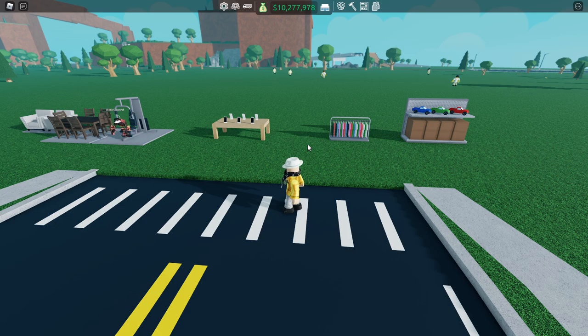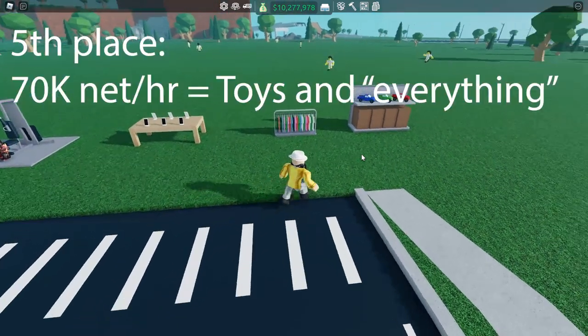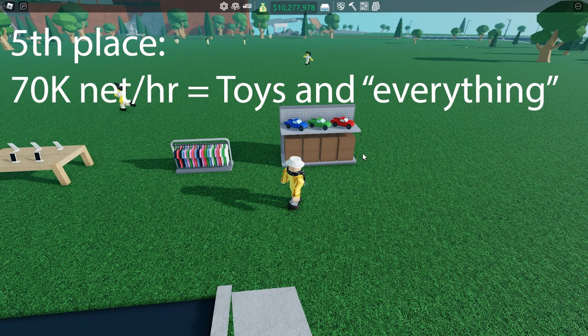I also waited for the leaderboard to refresh before starting the net income test. In shared last place at 70k net earnings per hour, we have toys and the selling-everything category. These two categories perform poorly because they waste customers' time — toys sell at a very low price and aren't worth it long-term, while selling everything takes up lots of space, requiring a large store for good crowdedness ratings. Having a 5-star rated store gives you almost twice the customers of a 3-star store, so crowdedness and decoration are important. In third place with 90k net earnings per hour, we have clothing, which sells steadily but at a low price.